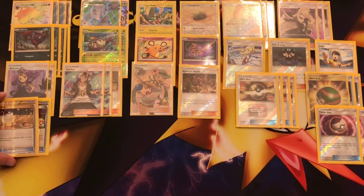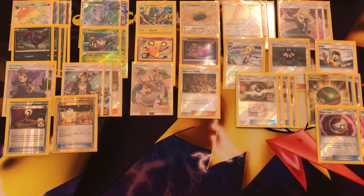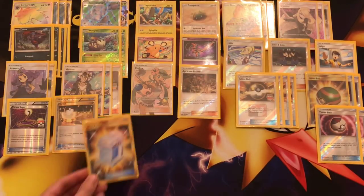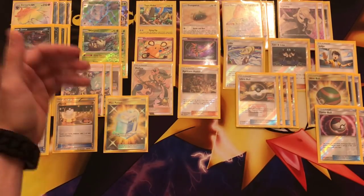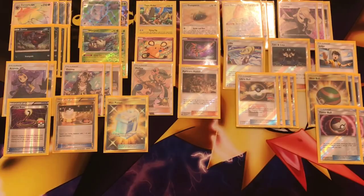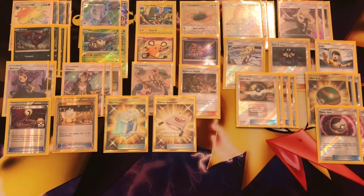Some switching cards: a Switch and an Escape Rope. These are all options for Golisopod to keep First Impression going. Escape Rope is nice if you're stuck in the active with Wimpod or Deoxys — you can use it and bring something from the bench to the active. Switch is just a manual switch. We are losing Float Stone, so we have to deal with that. One copy of Max Potion — necessary to heal up damage while still using a Supporter, since Acerola takes up the Supporter for the turn. One copy of Rescue Stretcher — sometimes a Pokémon might be prized, or you want to reuse a tech card like Dedenne from the discard pile.